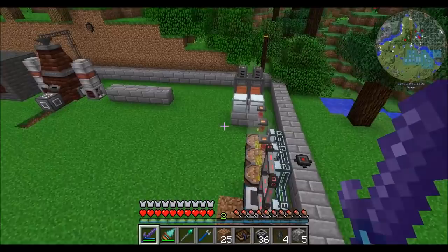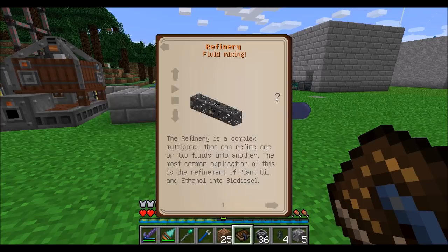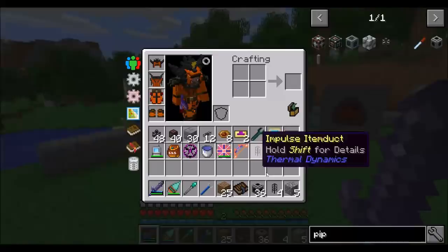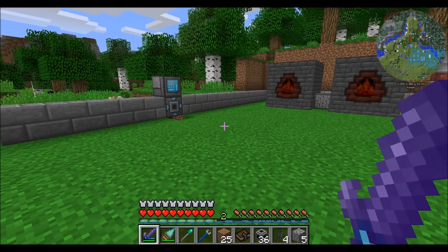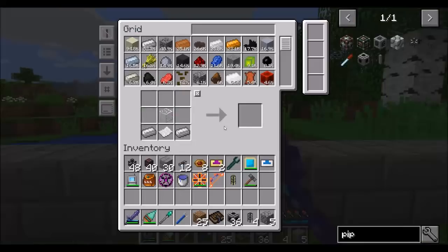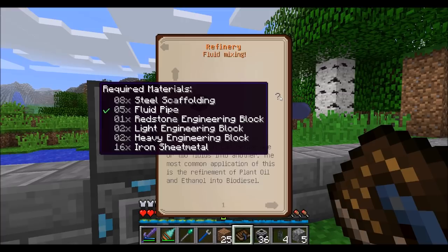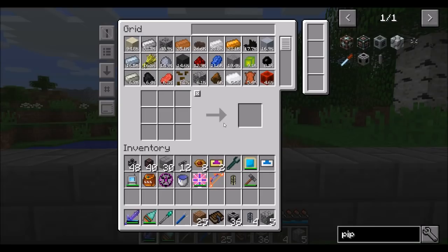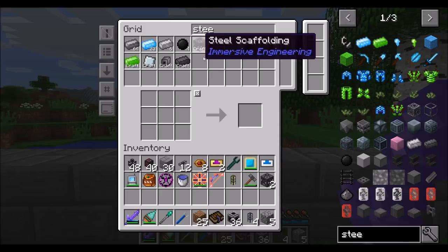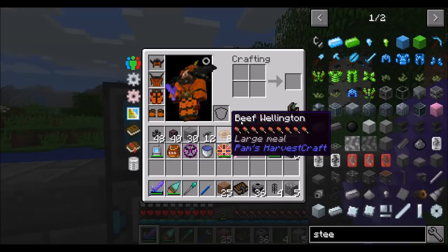Let's take a look in the engineer's manual and figure out what we need to get a refinery going. We're going to need actually quite a few things. We're going to need some fluid pipes, but that's cool because I just made a bunch - fluid pipes can also be used to pipe fluid around. We're going to need steel scaffolding, eight of them, and a redstone engineering block. So let's get steel scaffolding - let's get another set, which is six at a time.